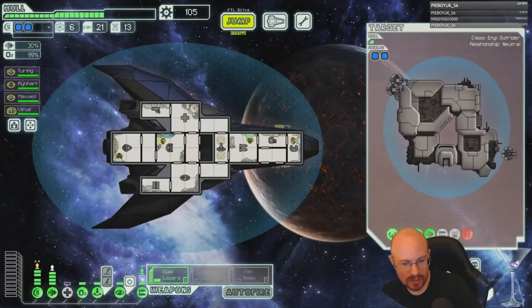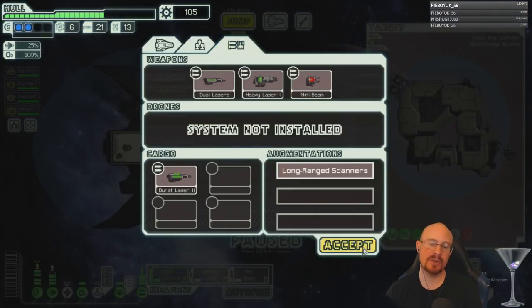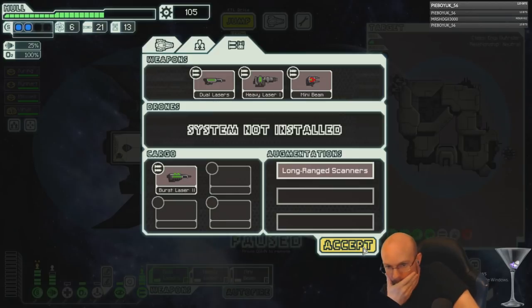No distress — we're going for empty jumps. I could get third shield right now. What would we want from a store? Oh, we have burst laser two — I forgot! I should get that. What would I replace — the heavy laser or the dual lasers?